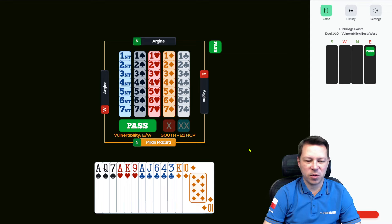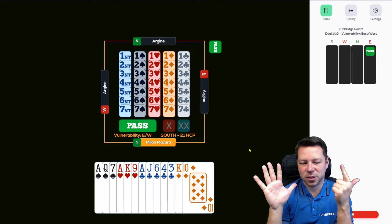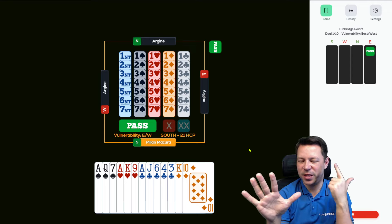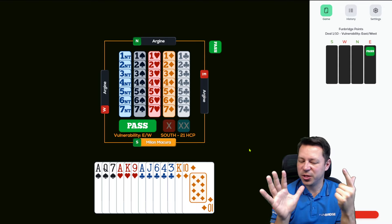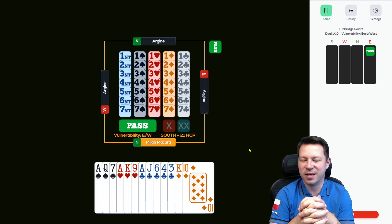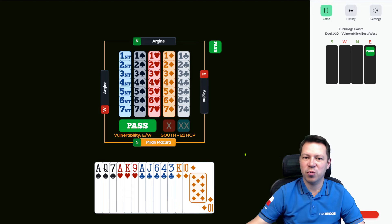We start with a huge hand — 21 high card points, but balanced. We want to count our primary honors: three aces, two kings — that's five. Queen and jack of clubs connected to those top cards, so that's five plus two secondary values, and we have a five-card suit. Five plus two is actually upgraded, because standard two no trumps is five plus one, four plus two, depending on the jacks, but the distribution is key.